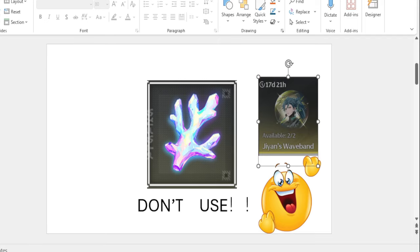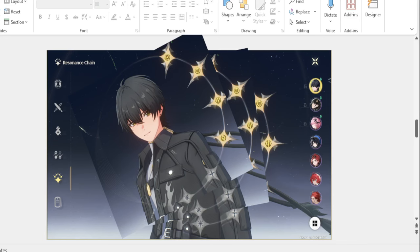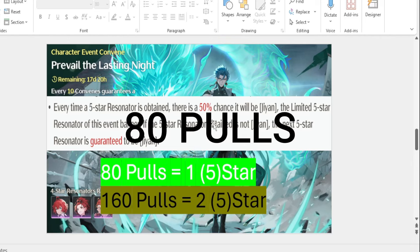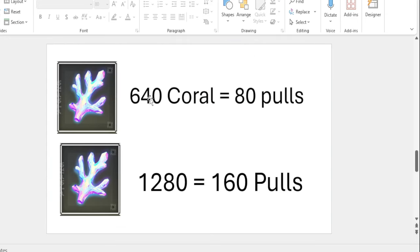I'll explain why. We get constellation — that's super important. But in order to get a five-star, we gotta understand the pulls. One five-star is about 50 pulls if you win the 50/50 chance on the limited banner. If you're unlucky, you need 160 pulls, which means you need about 640 Coral to get 80 pulls — one five-star — and 1280 Coral for 160 pulls, which is a lot.